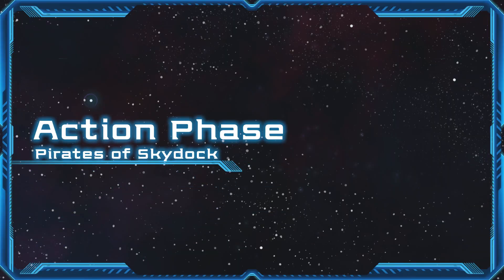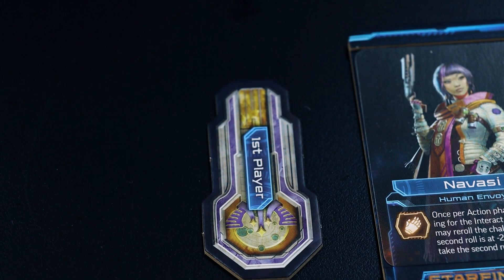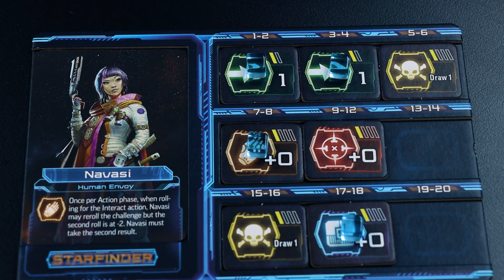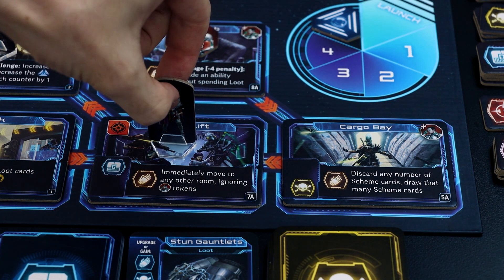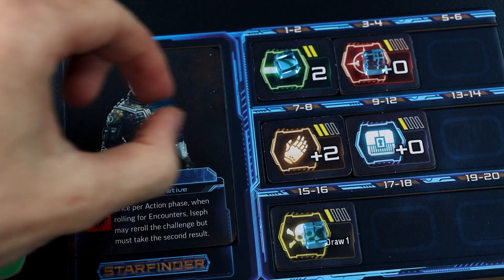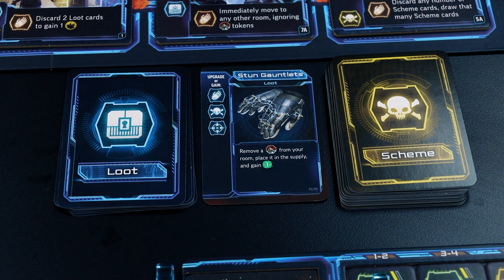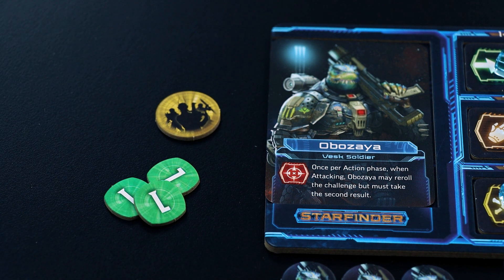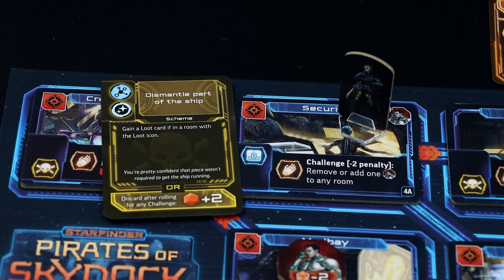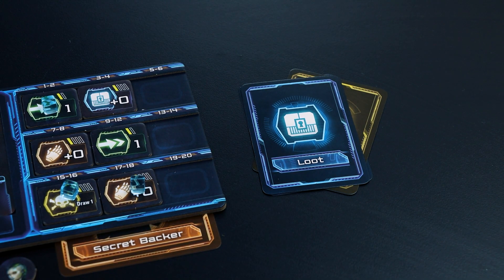The action phase is where players perform actions in an attempt to steal the ship and gain glory or support. Play begins with the first player and continues clockwise around the table. When it is a player's turn, they remove an energy marker from their character board and take the corresponding action underneath that energy marker. An energy marker may also be spent to claim the first player token for the next turn. The current active player has the option of playing loot cards for their text ability or to acquire or upgrade their character ability. A player can also play one scheme card per turn for its text ability, and can play a scheme card on another player's turn.